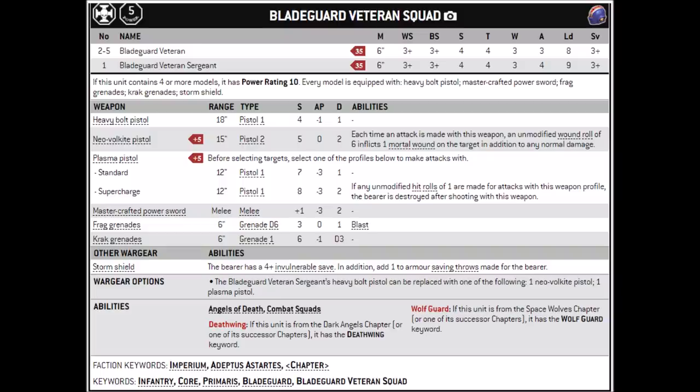You can take them in squads of 3 to 6, though typically I'd recommend a unit size of 3 to 5. 3 is good enough for an incidental threat; if you want a really big battle line unit going up to 5 is nice. I wouldn't normally recommend going to 6, as that increases the cost of Transhuman Physiology by 1 CP, and kind of makes them needlessly vulnerable to blast weapons and unit coherency. The only weapon option is to change out the sergeant's pistol — for an extra 5 points, you can either take a plasma pistol or a neo-volkite pistol. I'd say neither are really strictly necessary. I'm not a fan of the plasma pistol, as I really would not want the chance of sniping my own Bladeguard sergeant. But the neo-volkite pistol isn't a terrible damage increase for the points: 2 shots at strength 5, no AP and damage 2, with a slight chance to do mortal wounds. It's kind of take or leave for me.